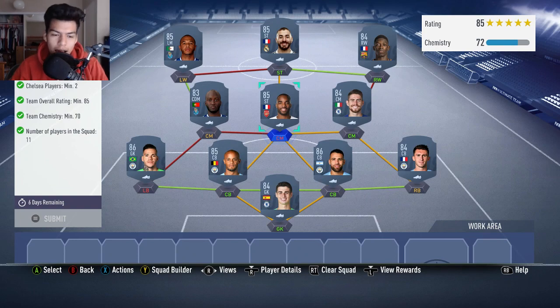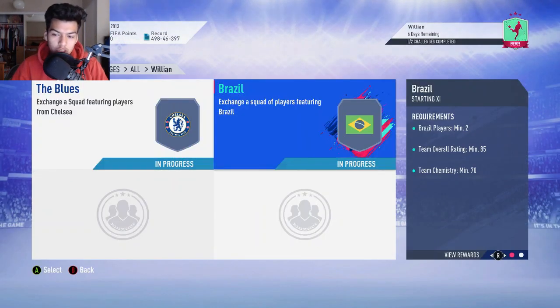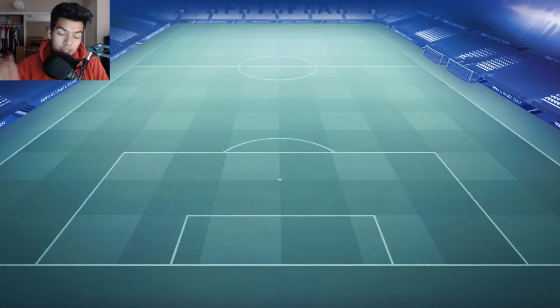No position modifiers and no loyalty needed anyway, so it doesn't really matter. You can just buy the players off the transfer market, get them into your squad and submit them. That is the Chelsea SBC — two Chelsea players, 85 rating and 70 chemistry. Drop a like right now if this video has helped you out so far.